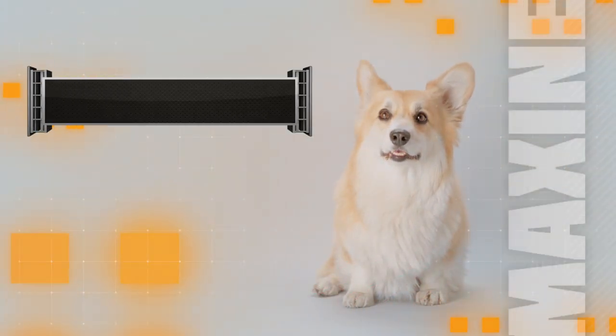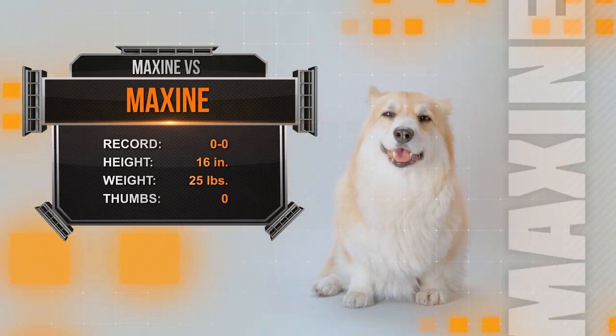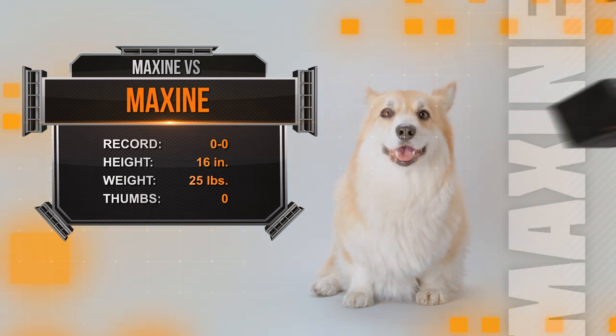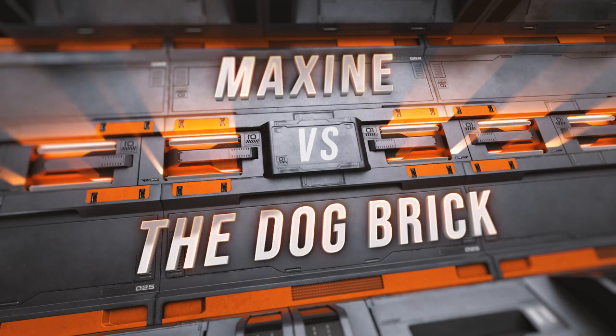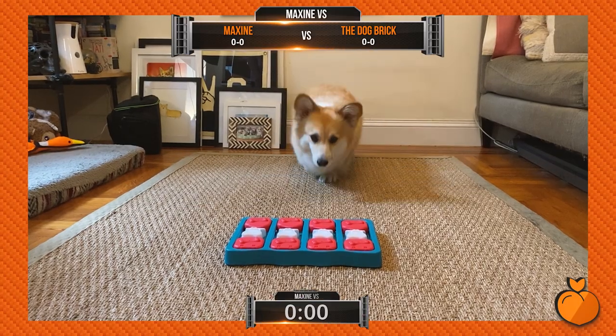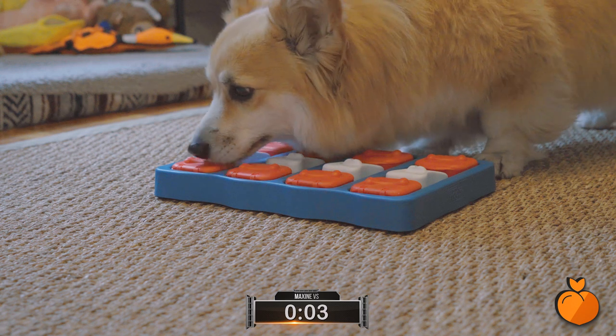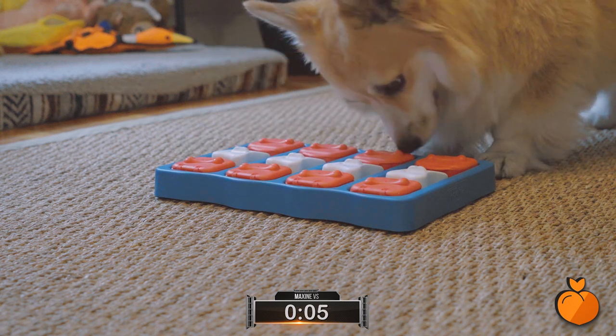With an undefeated record of zero wins and zero losses, Maxine holds the title for the undisputed Fluffyweight Champion. She's fluffy, she's fierce, and she's ready for a fight. Let's go ringside for tonight's main event. Now right out of the gate, she's going to go and sniff her way around. Interesting strategy — she's really going to take her time and be very thoughtful about where she wants to start. Let's see where she dives in first.